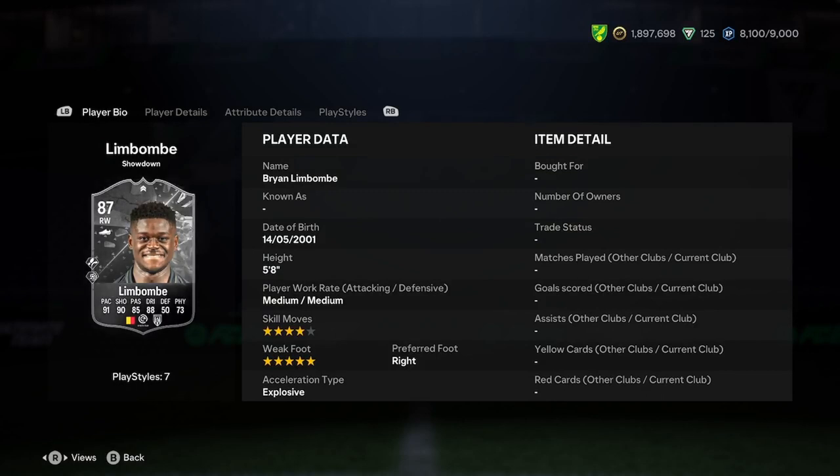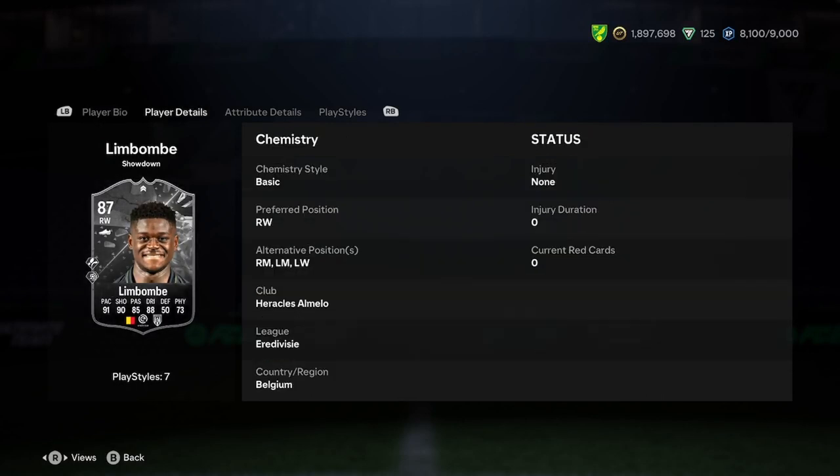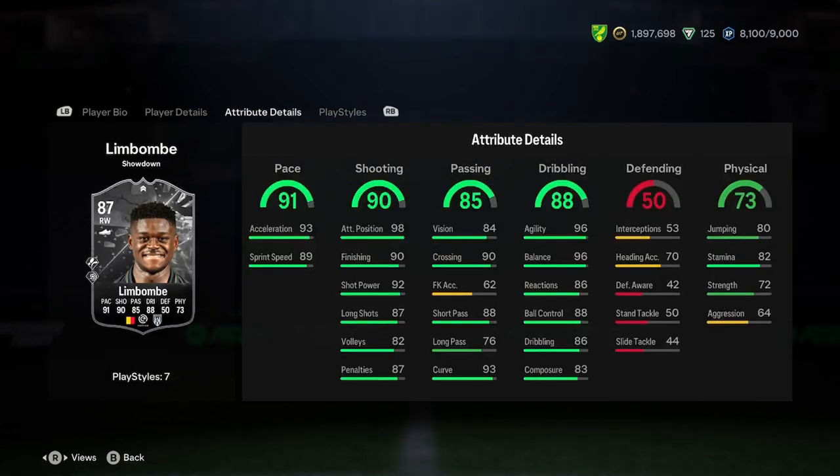He's 5'8", medium, medium, 4-star, 5-star, right foot and explosive. He can play anywhere on the wings, which is nice. In terms of linking him, it could be a bit difficult — he's from Hercules, Eredivisie and Belgium.